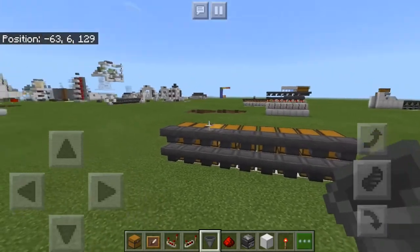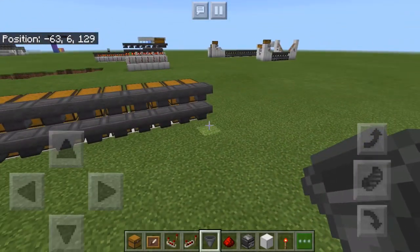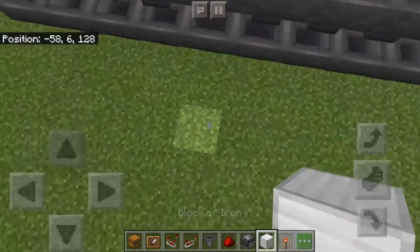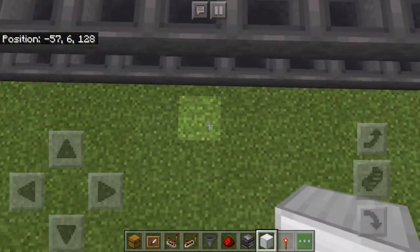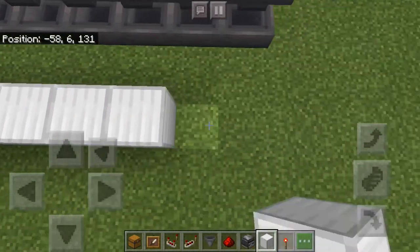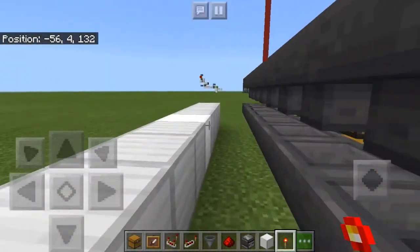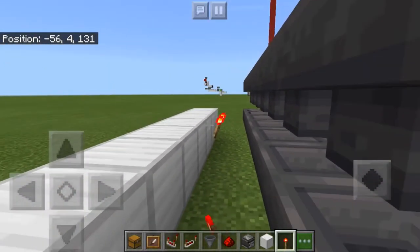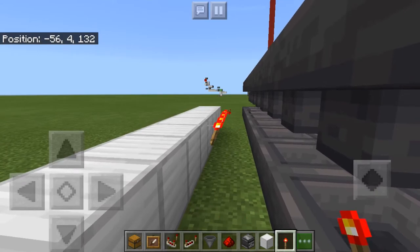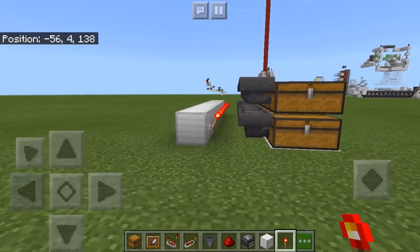Once you're done placing both rows of hoppers, you're going to need to start on the back. Move one block away from a hopper and place a line of whatever block you have right there. Once you have that line, place in the redstone torches on each and every one of the blocks.